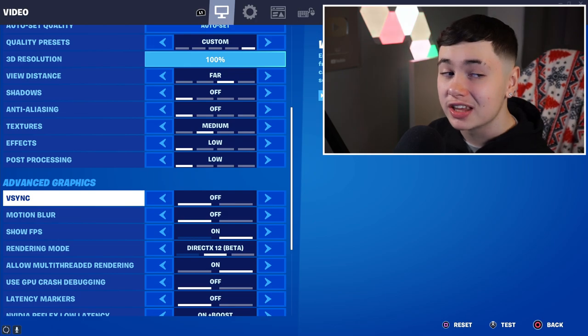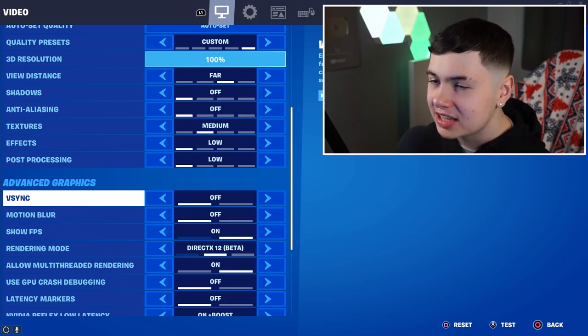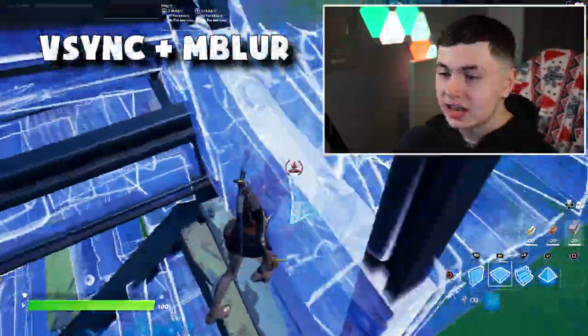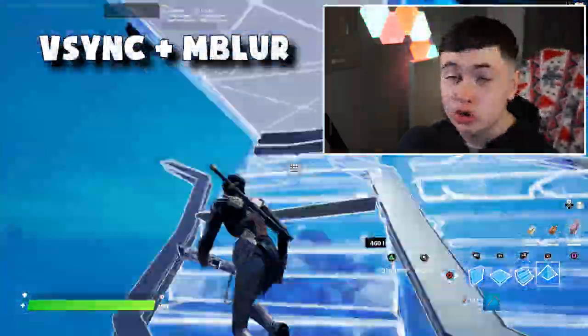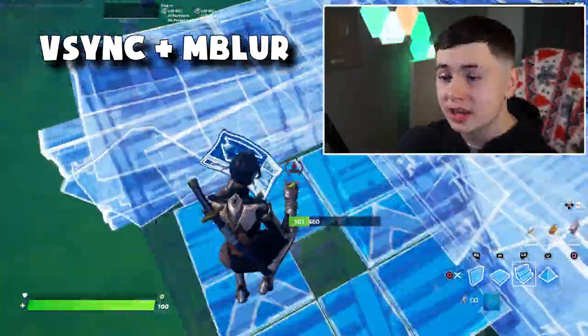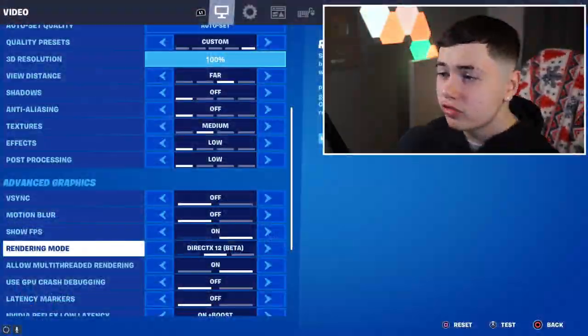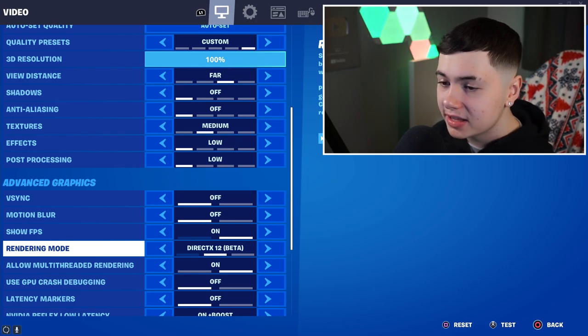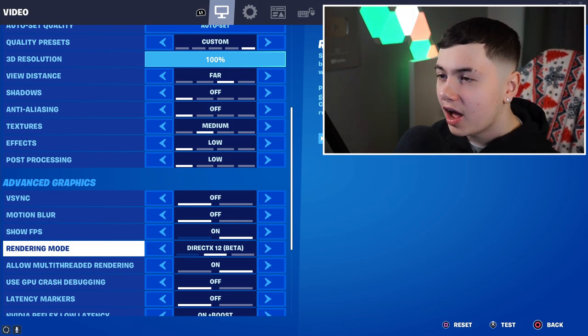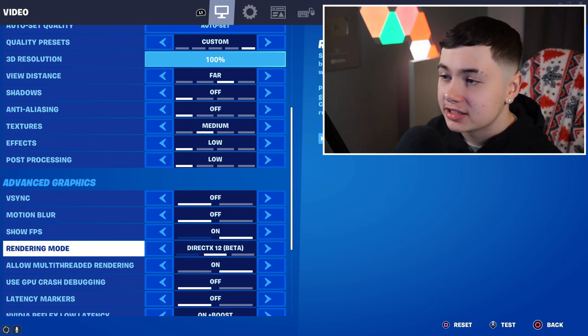For advanced graphics options: V-sync is absolutely terrible — what V-sync does is match the FPS of your monitor to the game, which gives you insane input lag, so make sure you steer clear of V-sync. Motion blur just makes you have less FPS and more input delay and it doesn't even look that nice. Rendering mode at DirectX 12 Beta — I find this the best for my input delay, FPS drops, and it looks pretty decent.